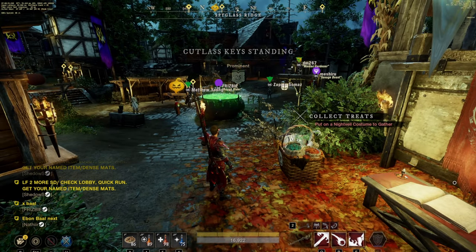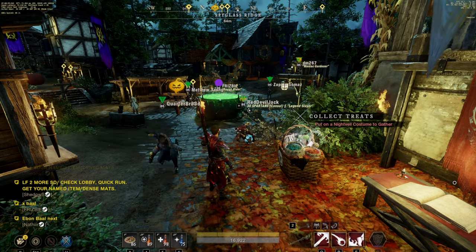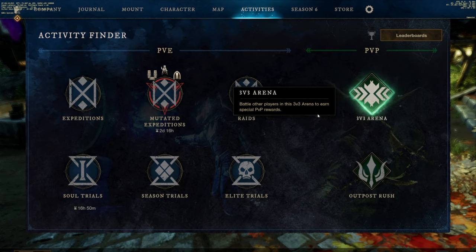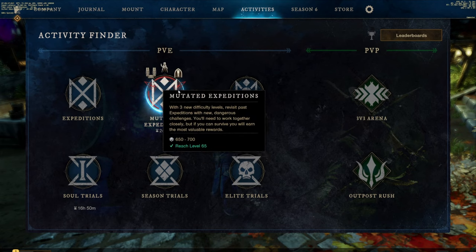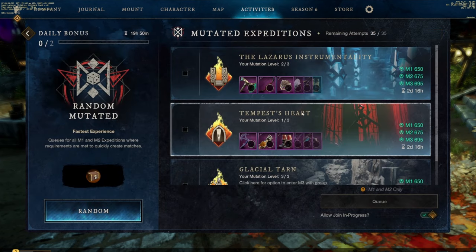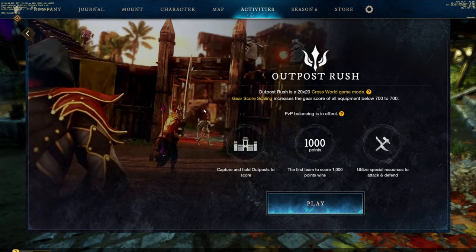Throughout my day, if I see a Cutlass Keys run going on I'm 100% gonna hit that up so I can keep spending at the Well of Fortune. Then I'll go to activities and choose whether I want to run my three OPRs or run some mutations — sometimes I'll mix it up, do a mutation first and then switch to OPR and back. You get a daily bonus for doing two mutations, but honestly I pretty much just run these for the rest of my day.